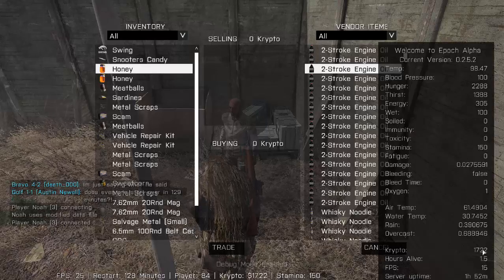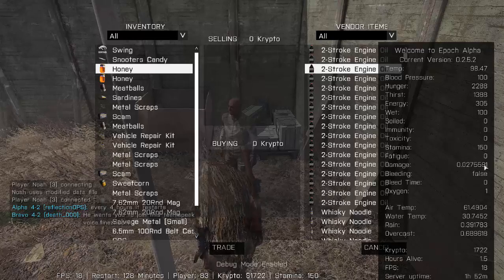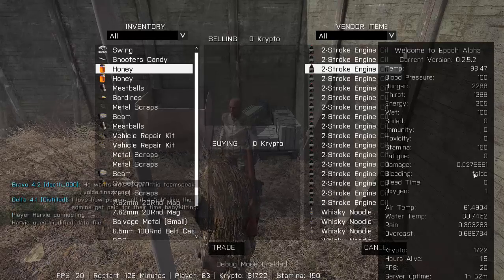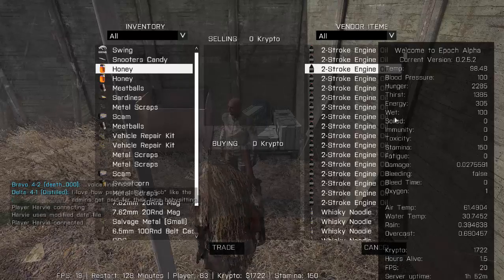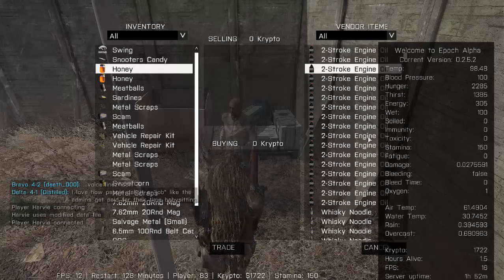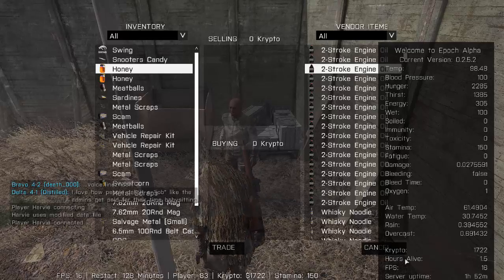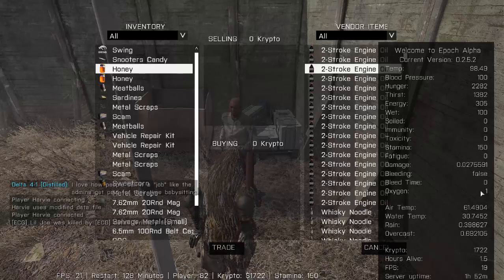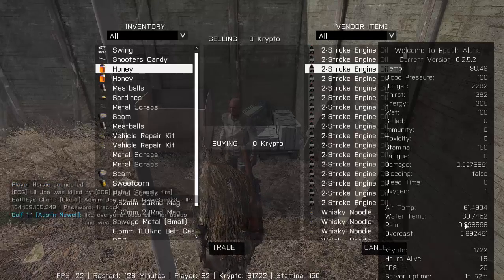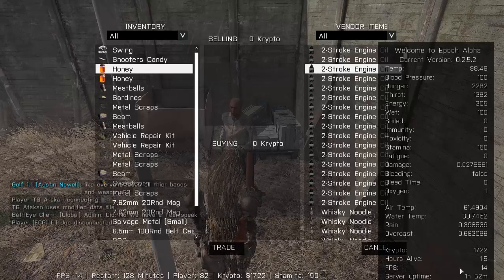The debug menu will also tell you how much damage you have taken. 1.0 damage means you're dead. If you're bleeding, it will stop over time. Stats like wet, soil, immunity, and toxicity never really mattered to me. Stamina works based on how long you've been alive — I've been alive for 1.5 hours on this character and have 150 stamina. None of this really affects you, but your frames. I know, my frames are pretty bad.